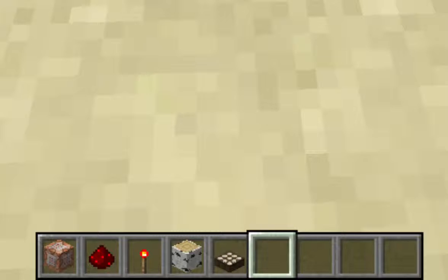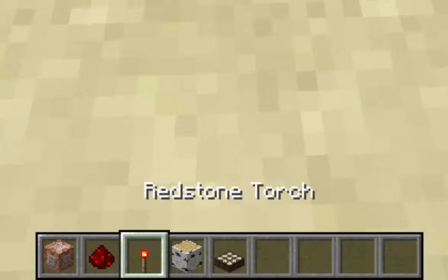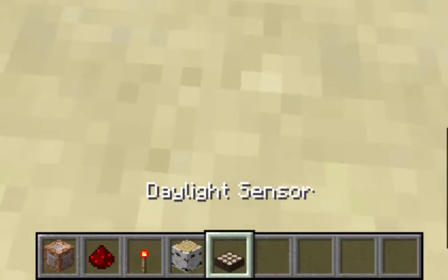What you need is a command block, redstone dust, a redstone torch, any block, and a daylight sensor.